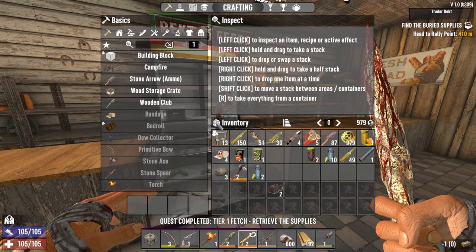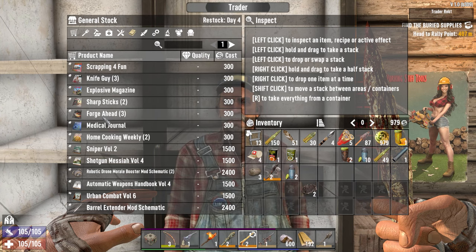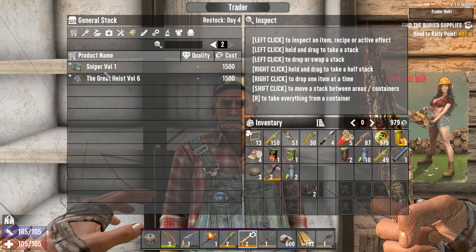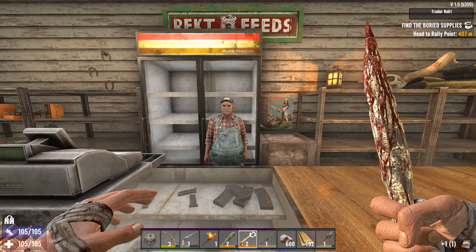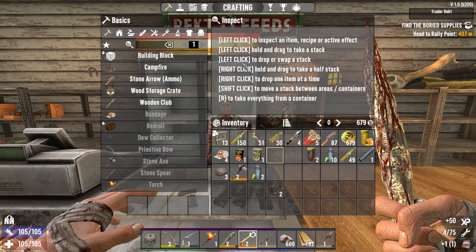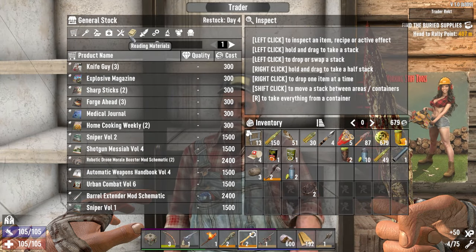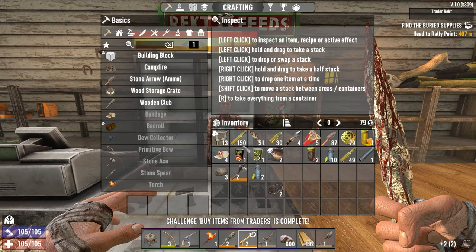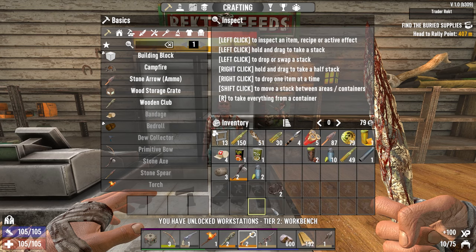How much money do we have? $9.79. Explosive forge ahead — we can get two of those for the workbench. Wrench — scrapping for fun. Now that we're done doing business, get out of the store. We can make our wrench. We can get two of those. That's all you're gonna buy? Yes. And now we got our workbench.